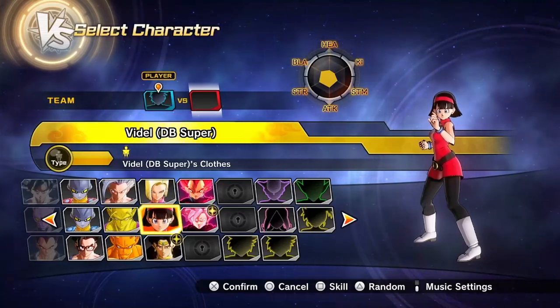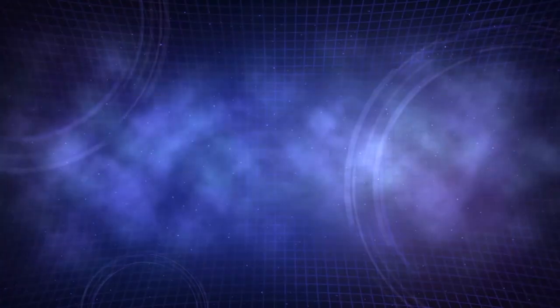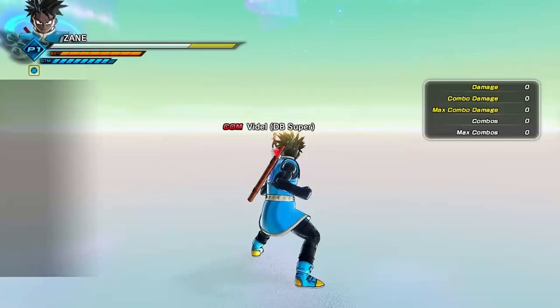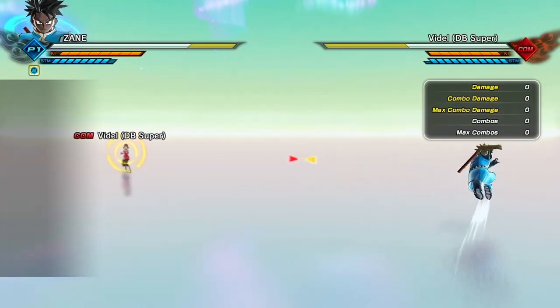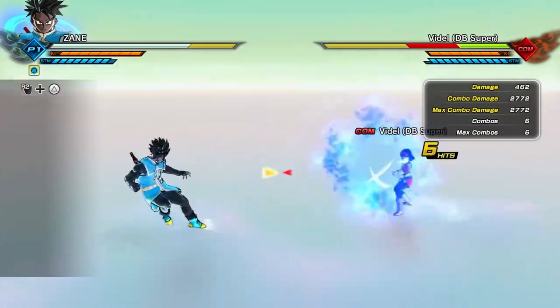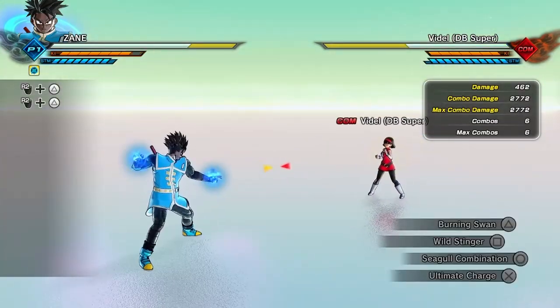We're gonna go against Videl herself, let's do it. Two days until the Sparking Zero announcement, let's get it! All right, first move we have is Burning Swan - you can really hold it, it's like a power-up thing and you kind of just let it sit there.